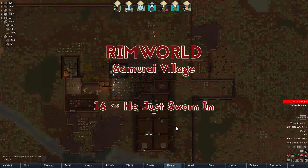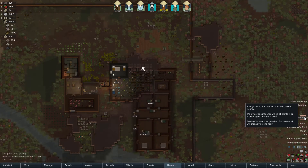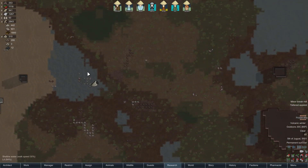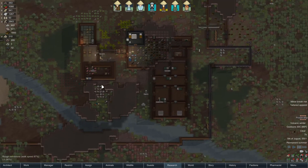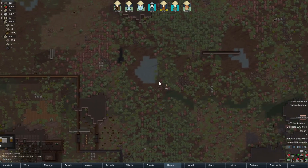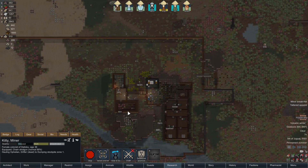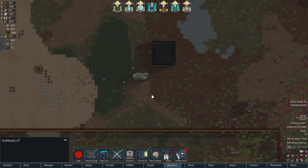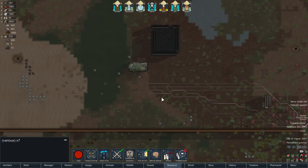Welcome back to RimWorld Samurai Village. Cassandra has decided to bestow upon us another poison ship — this one's a lot closer. The other one was up here and we haven't even cleaned it up yet. Before we do that, let's just deal with this poison ship. It's not gonna get any easier; we don't have turrets or IEDs or anything that can really help us.